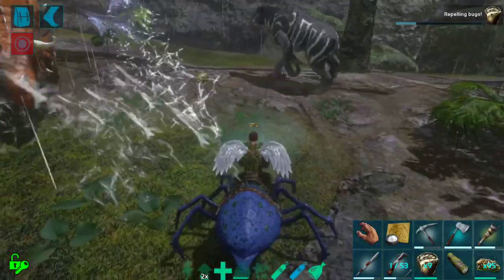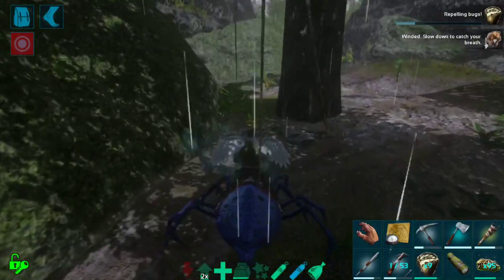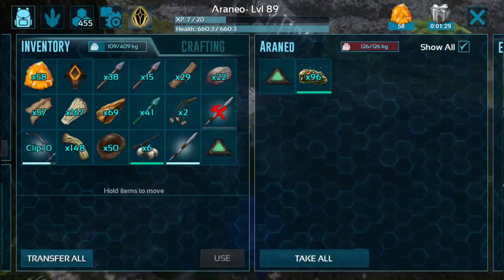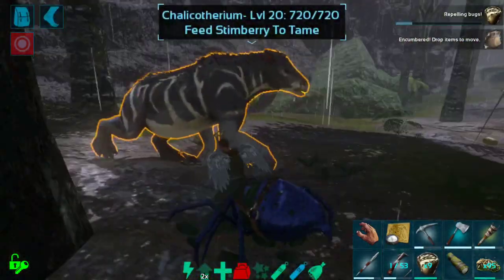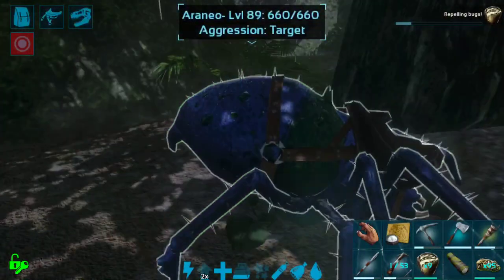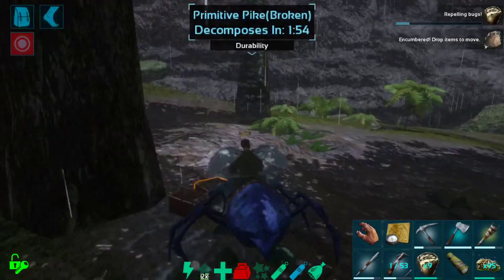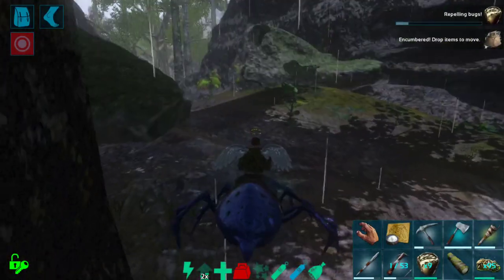This maybe is not good. He looks angry and I'm out of stam. Let's not get killed by stuff. How did we get so heavy all of a sudden? I don't understand — we were just fine. I guess I'm gonna drop some things. I wonder if that was like some sort of bug with the weight — it must have been something weird.